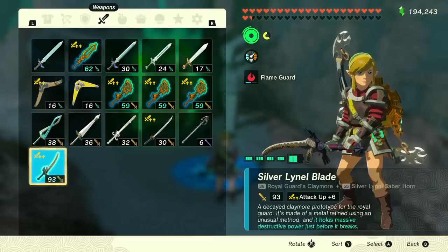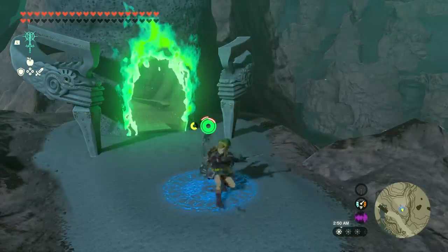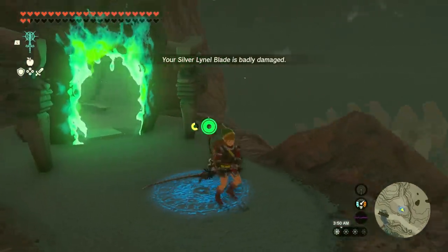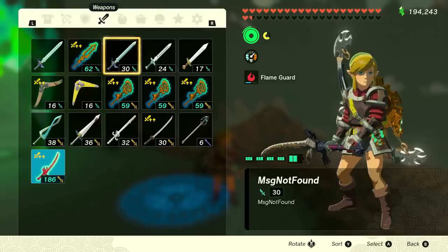Next, hold Y and do spin attacks and slam attacks as many times as it takes for the 'badly damaged' message to appear — this takes about 16 tries. Once it appears, the Silver Lynel Blade is badly damaged and the weapon jumps to 186 with plus 6 damage. As you can see in the stats, the Royal Guards Claymore doubled its damage as intended, the Silver Lynel Saber Horn also doubled, and the Attack Up plus 6 likely doubles as well — it just doesn't display that.